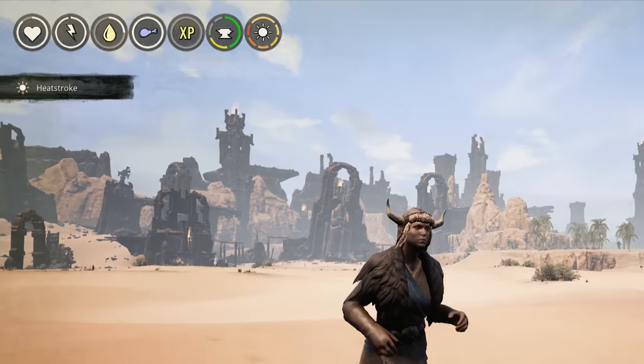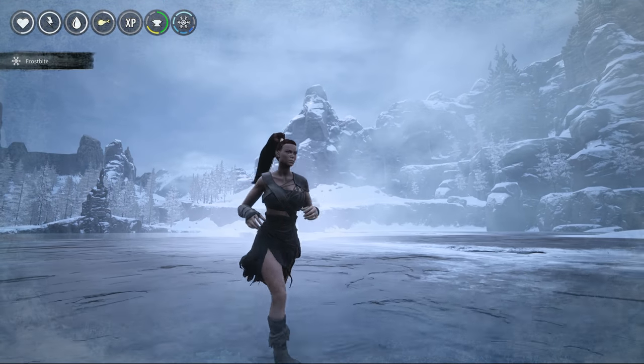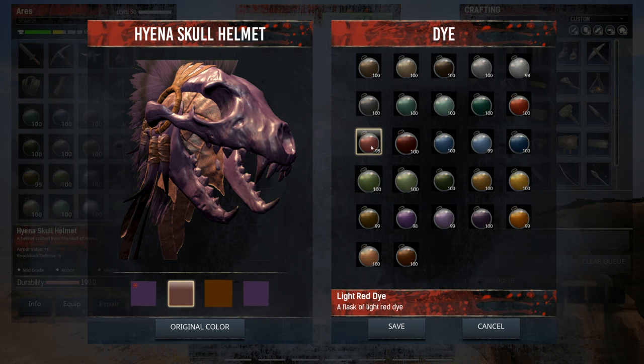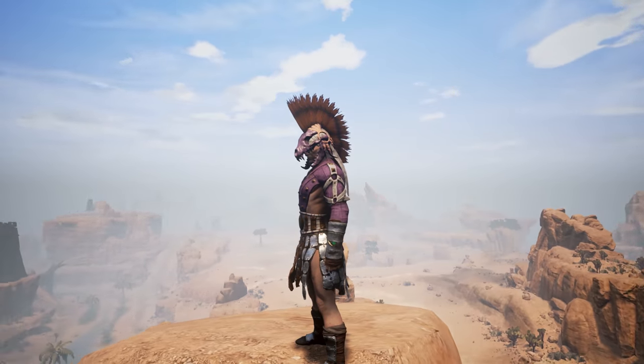Conan Exiles is a survival game, and with the addition of the temperature system, we've upped the survival component. This means that in order to survive in the harsh landscapes of Conan Exiles, you're really going to need to think about what you eat, what you drink, and how you dress. We've also added the dyeing system, which allows you to customise your armour and clothing with the colours of your clan.